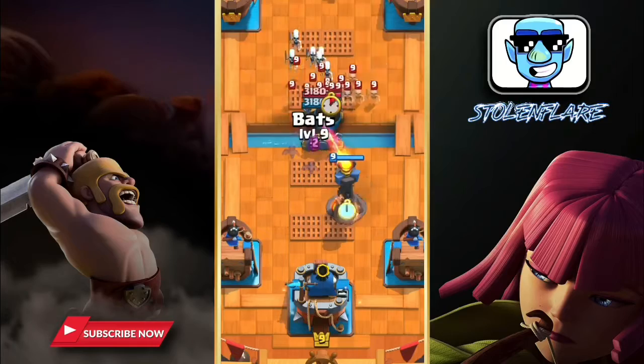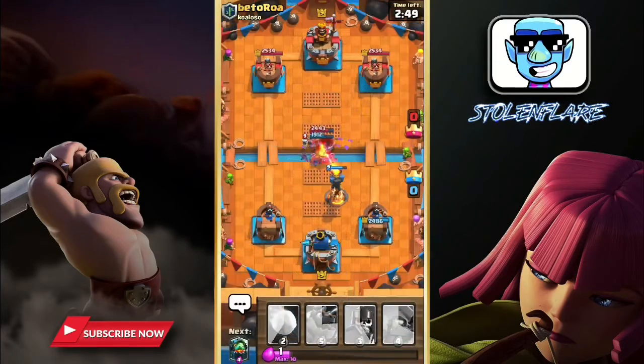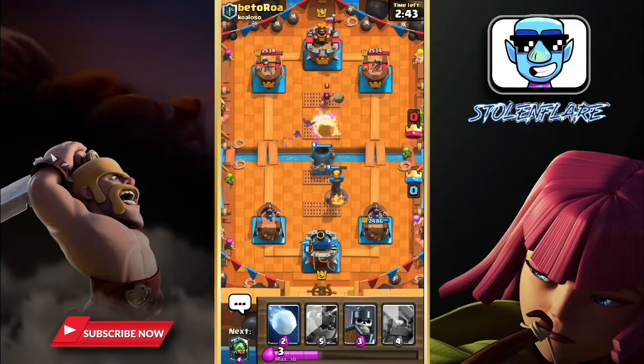This deck is an easy one to play. We have Inferno Tower, Inferno Dragon, and Mini Pekka to destroy and unlock Mortar. One hit from Mortar reduces 220 HP. We don't have a tower-attacking unit in our deck — it's our super sexy Mortar.